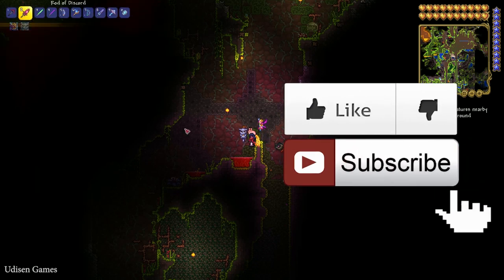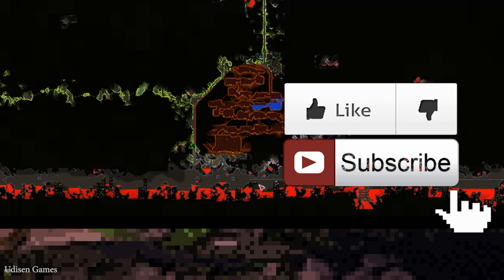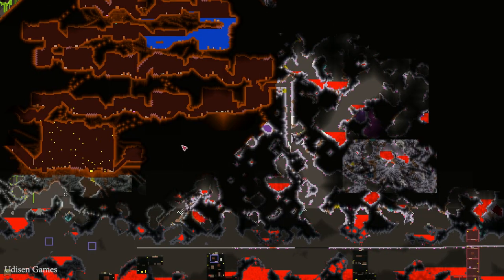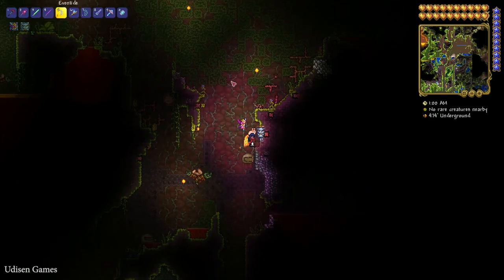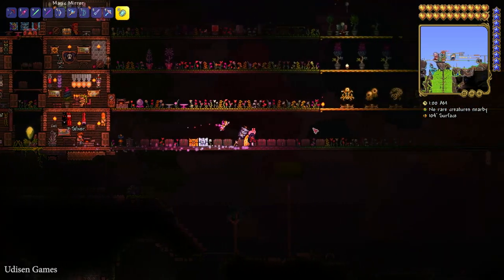Option number one and step number one: leave a like under this video. After that, go in the underground world as usual and kill Wall of Flesh. If you already killed Wall of Flesh in this world, not a big deal — simply skip this step. After that, wait for the blood moon event to appear.